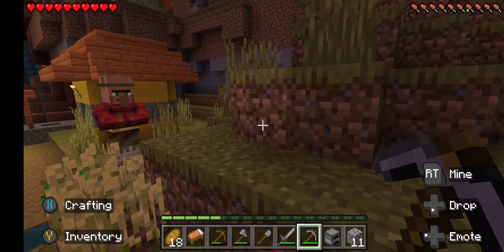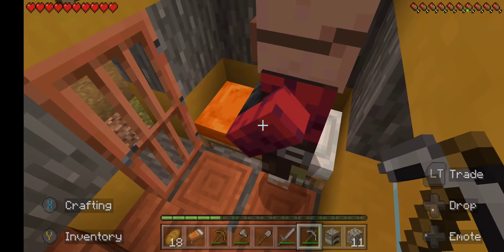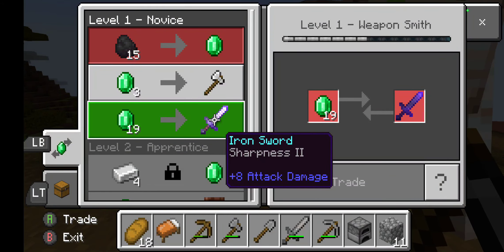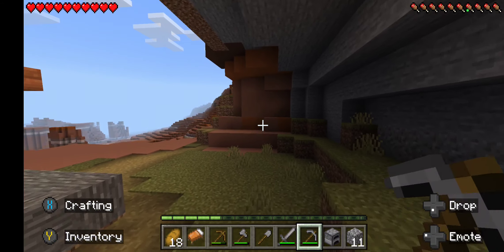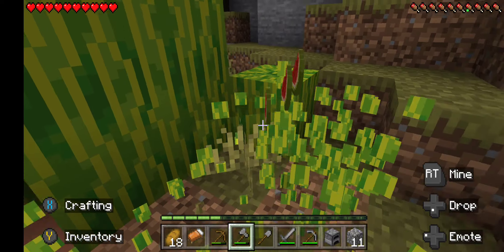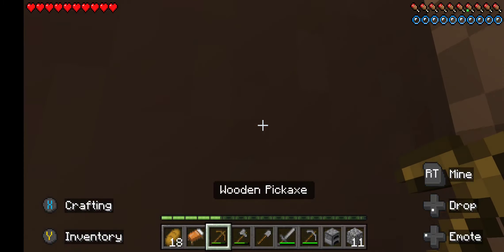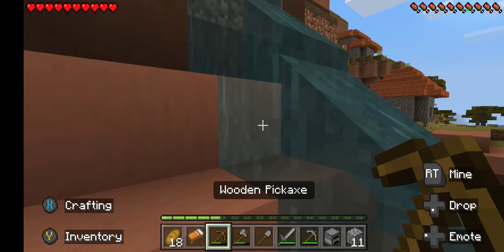I'll try to keep these videos down to 10 minutes, but since this is the first one I want to get well established, so I'm gonna move around a little bit. I'm gonna steal a bed over there. Oh, a villager's offering me 15 coal for an emerald — is that what that was? I don't consider it cheating as long as it's on survival mode. I don't like to start with too much because it feels like cheating.